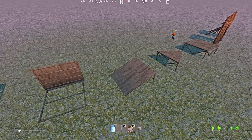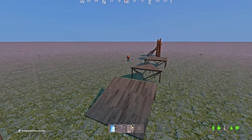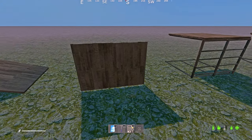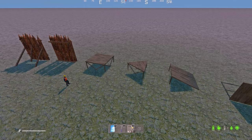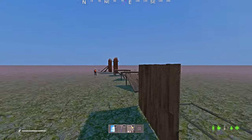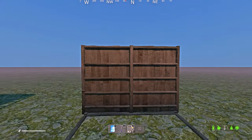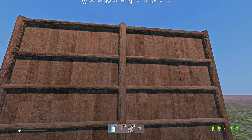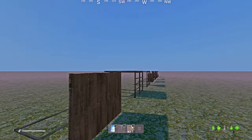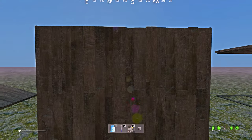Running through each item: we've got a ramp — pretty simple, you can use it to build peaks in your base, ramp up towards a window or your roof, or to get vehicles in and out of a garage. We have the walls, which follow a different texture to Base Building Plus. On the back side you can see the log frames — these are where you can soft side a base. On the hard side you won't see that. When building, always make sure the logs are facing you and not your enemies, or they'll just chop down your base from outside with a hatchet.